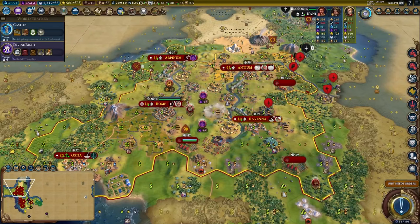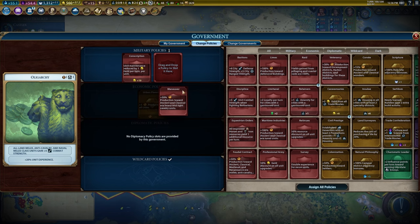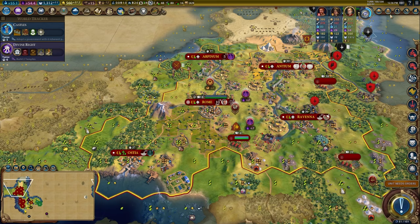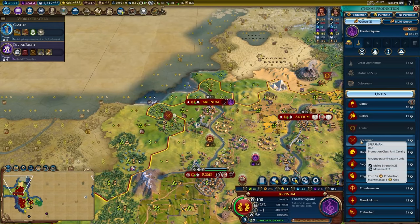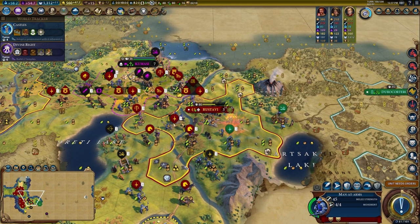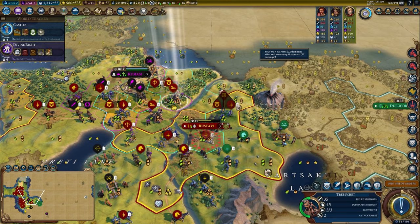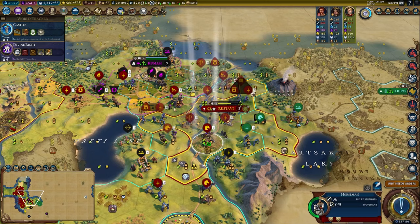I also need some crossbows here. Take out Professional Army, plug in Feudal Contract to get crossbows at home, and we're going to run Diplomatic League so I can send all three envoys to get double the envoys. Let's just buy some crossbows at home to deal with this problem. I need to meet some civs that don't absolutely hate me. But we have free promotions everywhere. I will take a minute to push forward — get urban warfare on our units. Elite guard level four — because we got our early promotions from the barbarians, we have Elite Guard already.